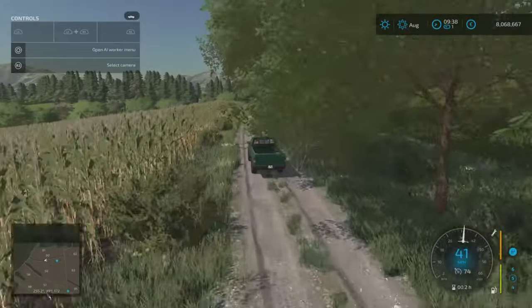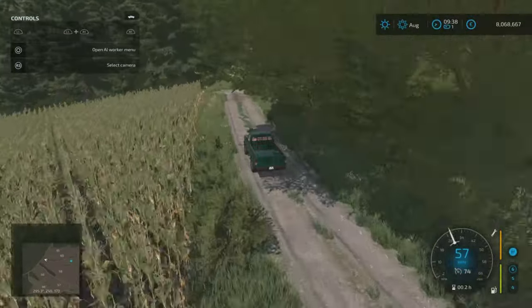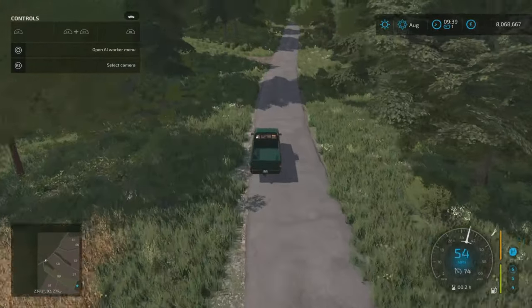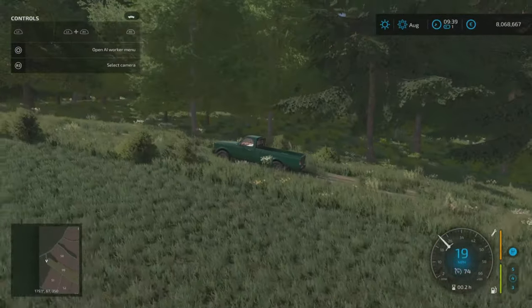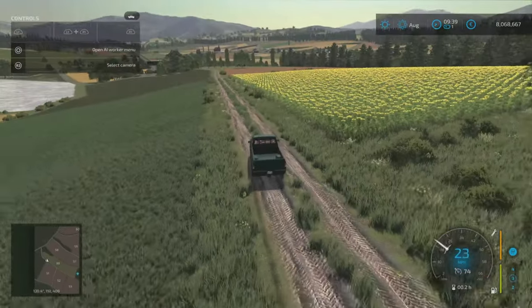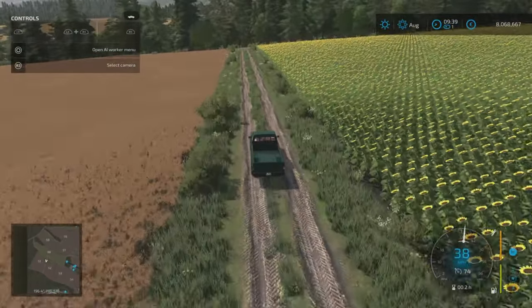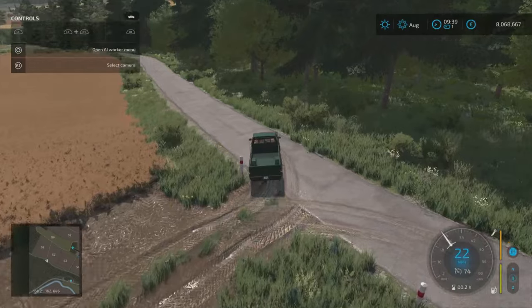Although there's not a huge amount on this map it feels quite big — you've got to drive fair distances to certain things. Around us is quite a bit of forestry — a mixture of tree types, not just pine and spruce. The expensive outside area includes that forestry, and the buyable forestry areas also have different tree types in them.